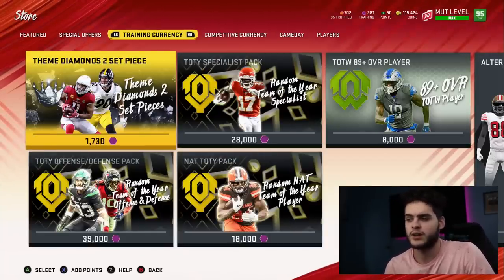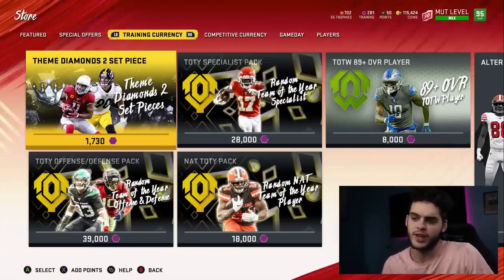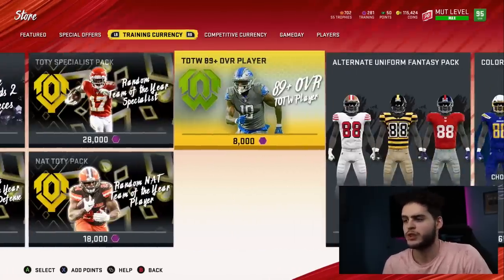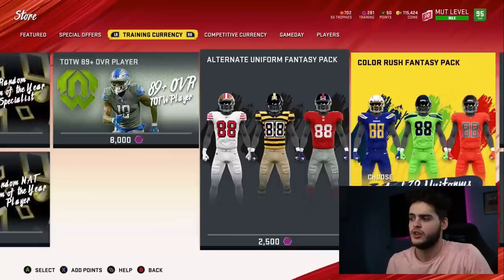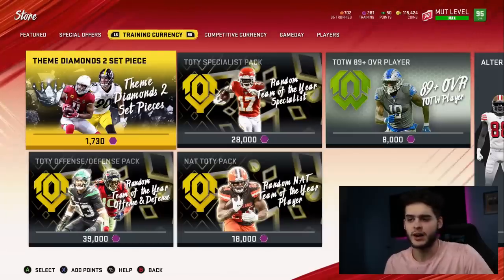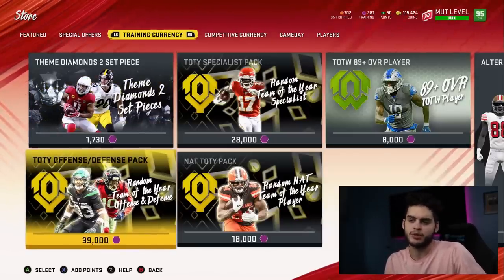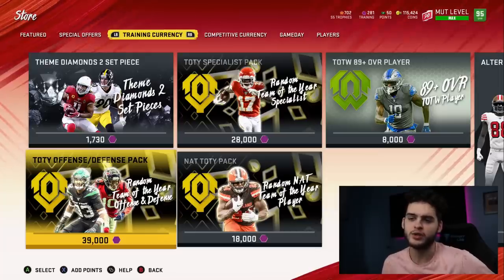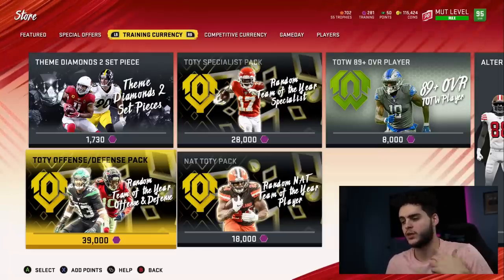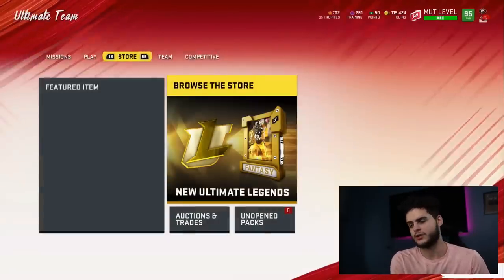If they're NAT and you have to quick-sell for training, first do the math on which is the best training conversion value. Or you can re-roll them on the themed Diamond 2 sets and see what coins you can pull out. Let's say a card goes for 48,000 training — cut in half because he's NAT, so it's really 24,000 training. You can spend that on Team of the Year packs or wait for the Combine promo to drop and spend it there.